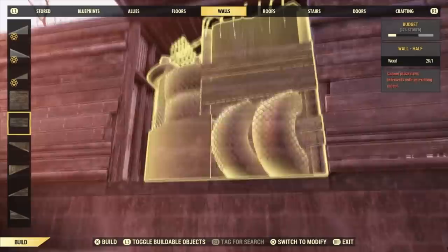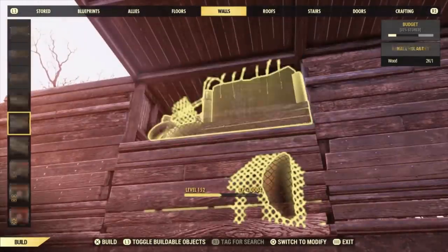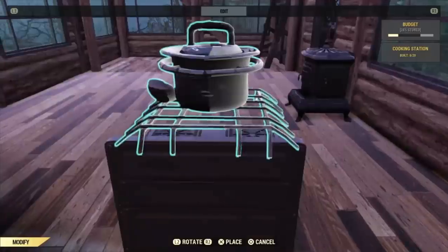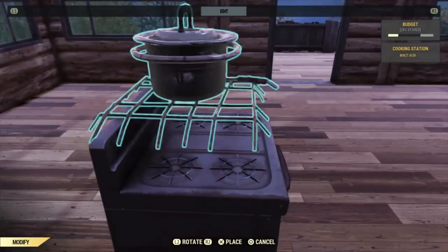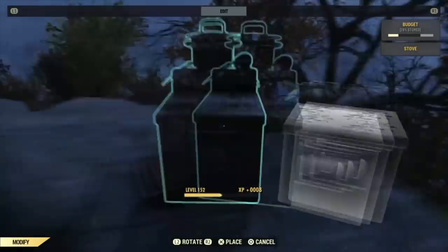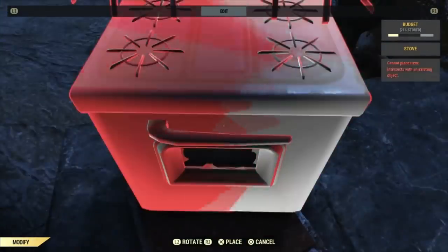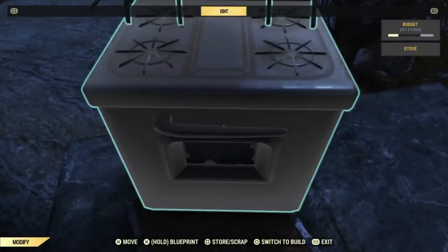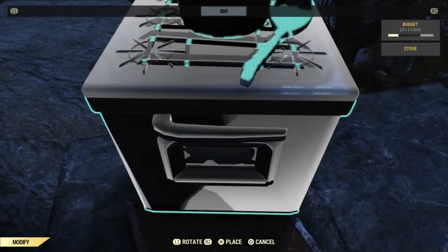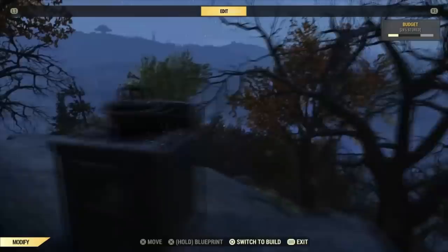Don't use any barn walls — for God's sakes, have some human decency. And then I'm just going to get this ready for when I do the kitchen later. I'm just using the classic sinking thing where you can stand on this. You can use sinky dirt, but at this location I couldn't find very many sinky dirt, so this just works a treat.